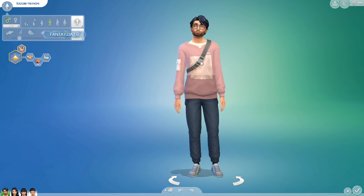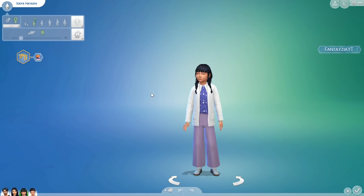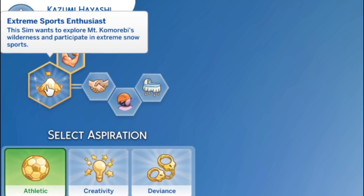Here is the father — his name is Kazumi. I went ahead and searched up Japanese names and I just fell in love with them. Then we have the wife, Naomi; the oldest daughter, Kaya; and the youngest son, Miko. That is our little family — I'm literally obsessed with Miko.